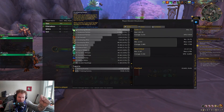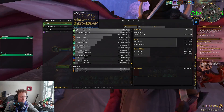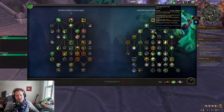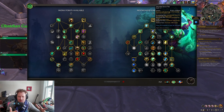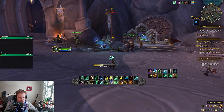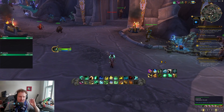Two instant Enveloping Mists cause Chi-Ji to do a whole bunch of breathing while he's out. So this change to Thunder Focus Tea might seem inconsequential, but I think it's massive — a massive deal to the fist weaving play style. I want to be doing damage and pressing my other buttons. I don't want to stop and cast Enveloping Mist. I don't ever want to be stuck in an animation like that. I want to just be doing damage.